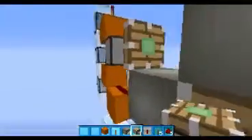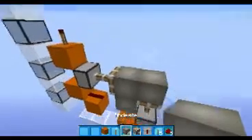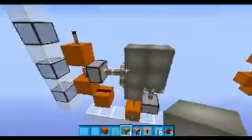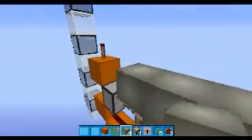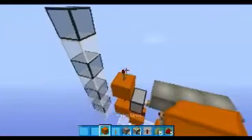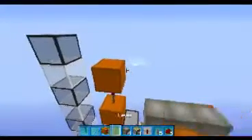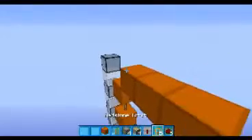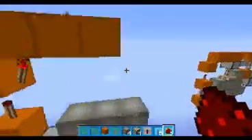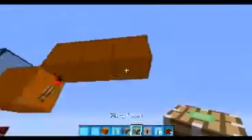You want to then put a sticky piston here and a block there — these are all the blocks that are going to move. Put a block there as well, any block of your choice, and then on top of this one you want another torch here, one block, two blocks, and just one two three redstone there. You don't want to put your sticky piston facing down there for that one.